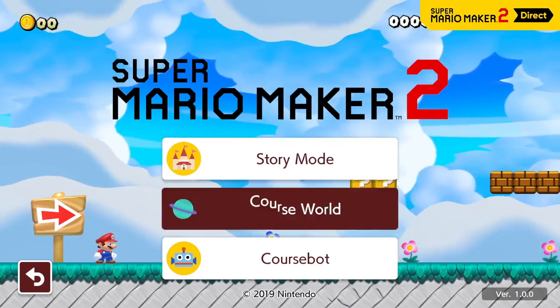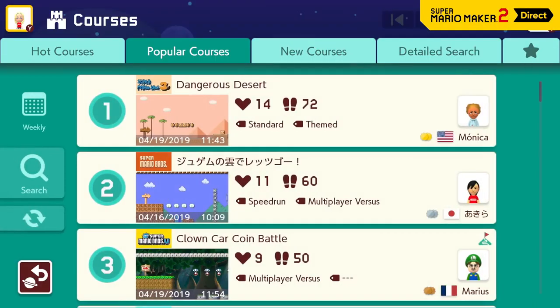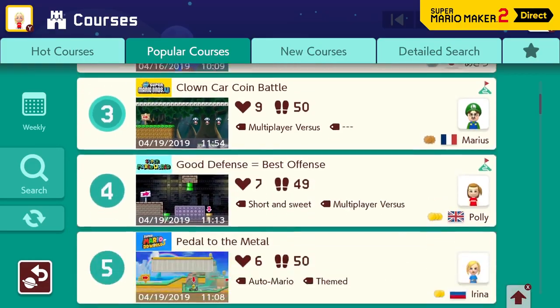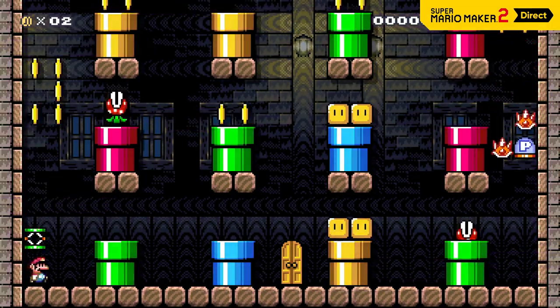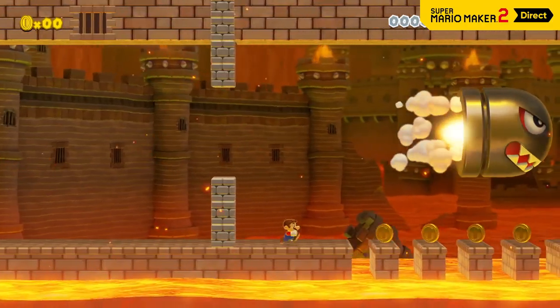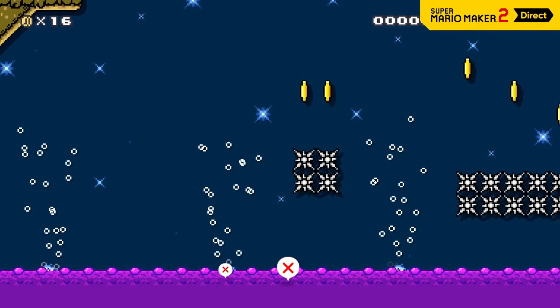Course World is an online hub where players from around the world can share their carefully crafted courses. Browse by popular courses, new courses, or run a search to find what you're looking for. For example, search by tags like puzzle solving, or maybe find some auto-scroll courses.